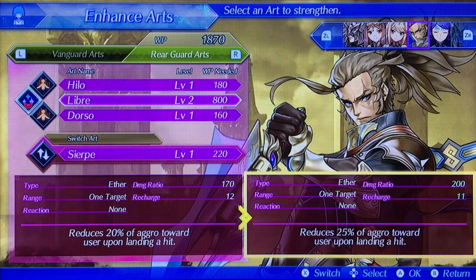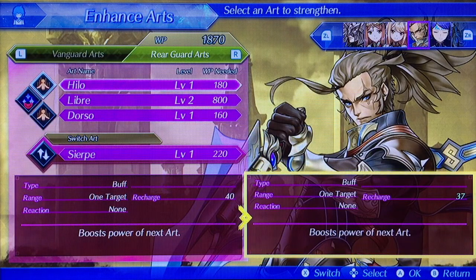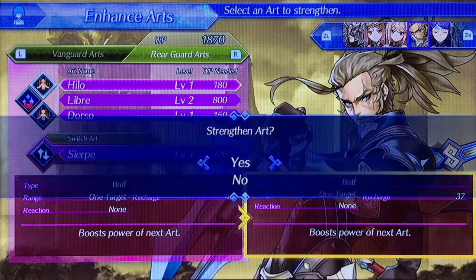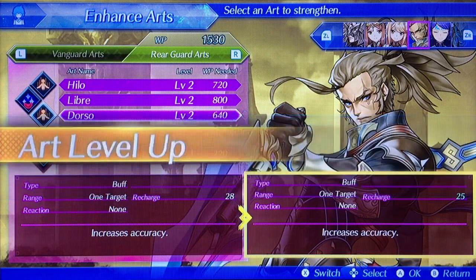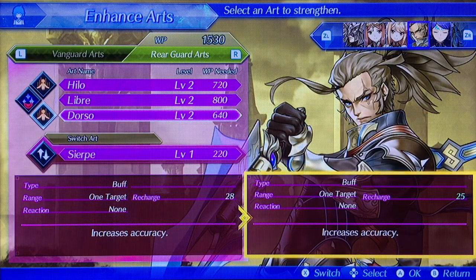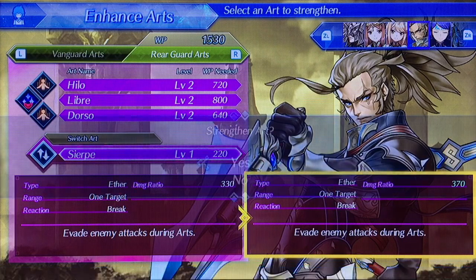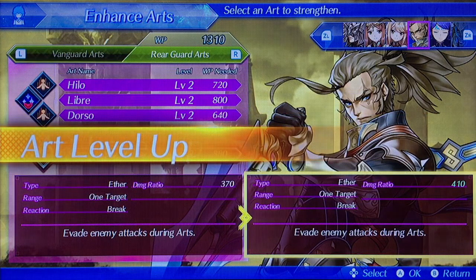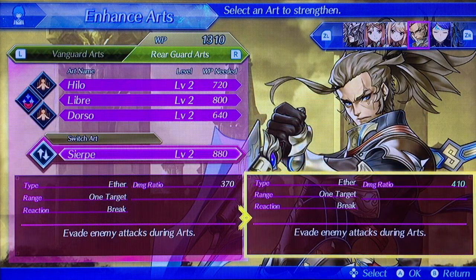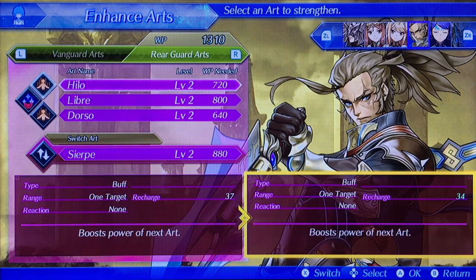We're going to go straight now. Actually, I forgot because we haven't stripped the helo — it says boost power of Ness Art. He can reach art 37, so let's strip the art. I'm going to strip Nathan up — increase equity by 25. Let's strip it for the site, the Sears. Now let's straighten the art up — it says invade enemies' attack against arts for only damage ratio to 410. We'll keep that up.